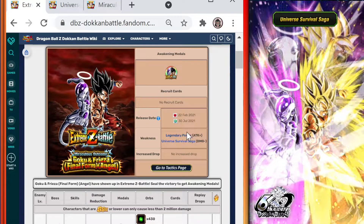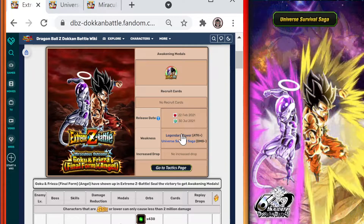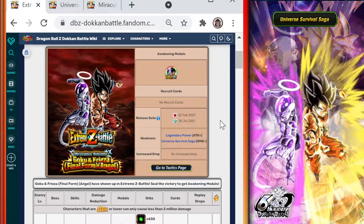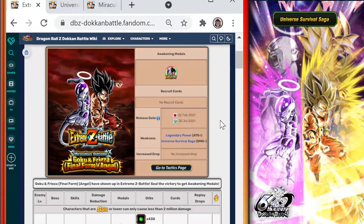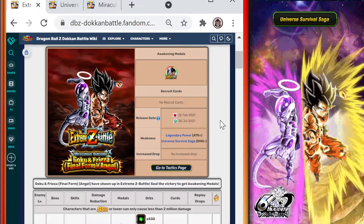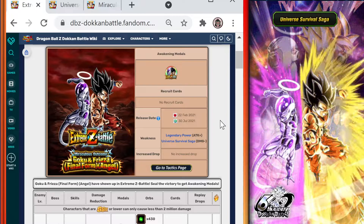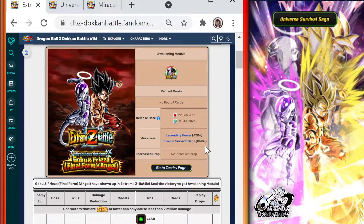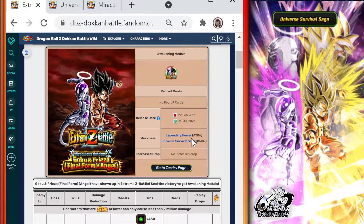Drop a like on the video and comment down below if you have any questions or if you need additional help taking on the event. So this is an LR EZA. Any unit with the Legendary Power link skill — which LRs have — gets an extra attack buff when you bring them in, so they'll do extra damage. Also, Universe Survival Saga category units take less damage. So any LRs from Universe Survival Saga will do extra damage and take less damage, making them really helpful.